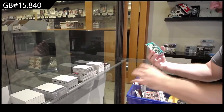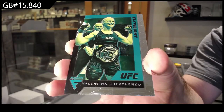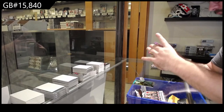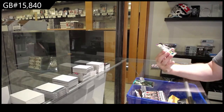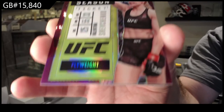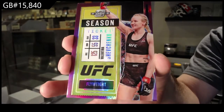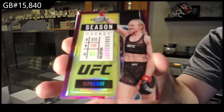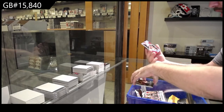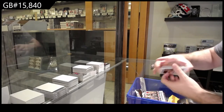We've got a Flux of Shevchenko for the S spot — Flux, numbered to 49. Shevchenko for the S spot, numbered to 49. We've got a Cerrone Black for the C spot and a Diaz for the D spot.